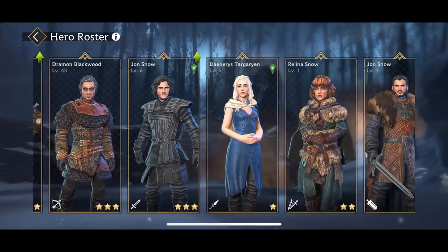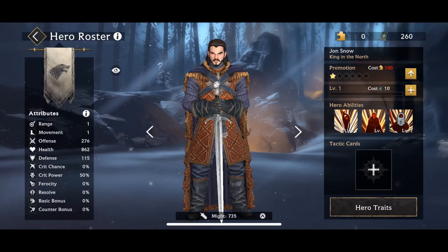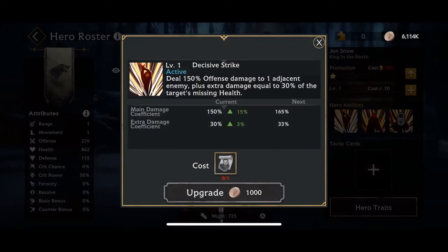If we scroll on over to him, we can start taking a look at what he's got so we can know what we're doing in the story mode. We've got his main ability, Decisive Strike. This deals 150% offense damage to one adjacent enemy, plus extra damage equal to 30% of the target's missing health. Any time he attacks an injured enemy, this is really going to give him an extra boost — the more damaged that enemy is, the harder he's going to hit it. I suspect this is going to be nice against those high HP bosses.